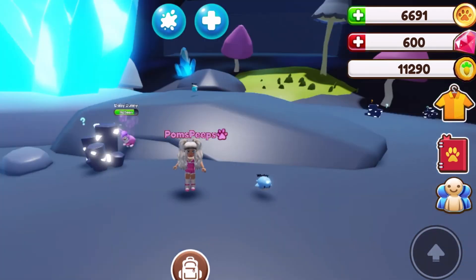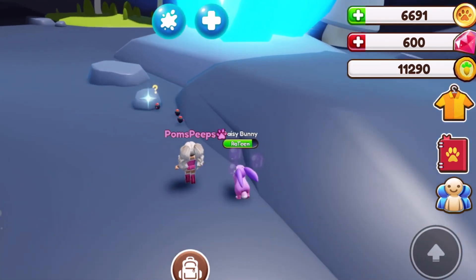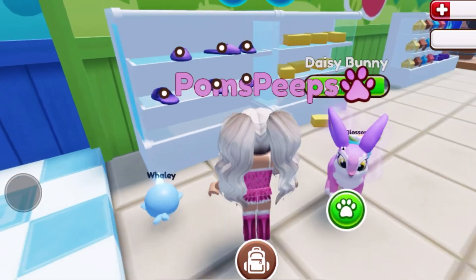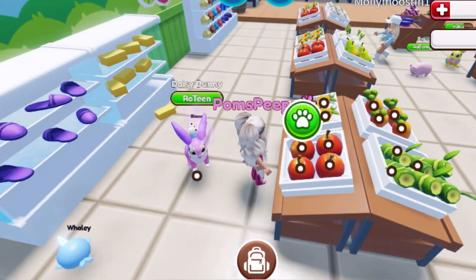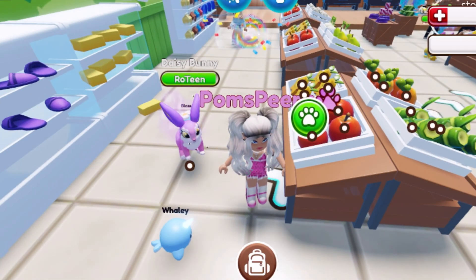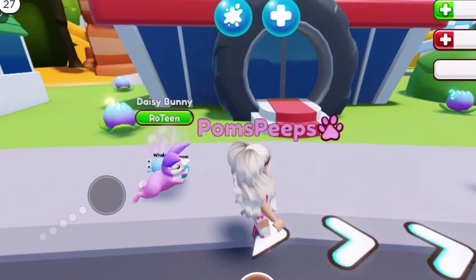That's definitely important information — I got one and then if I walk away they just stay back there. I don't want to waste any. Did you know when feeding your pet in RoPets, if you have slippers it only takes one slipper to complete the task, but if you have apples it would take like three or four? Also did you know the task rewards are different amounts, so you always want to do the higher reward first so you don't lose that task and you can get the most coins.